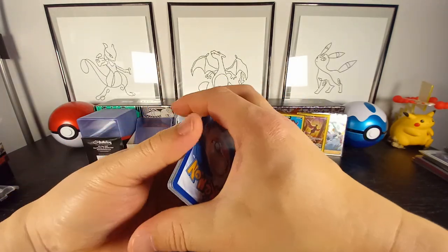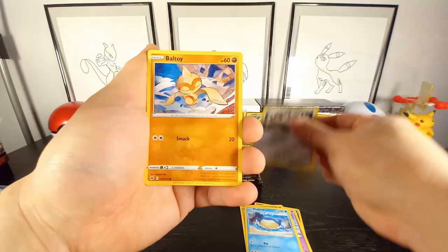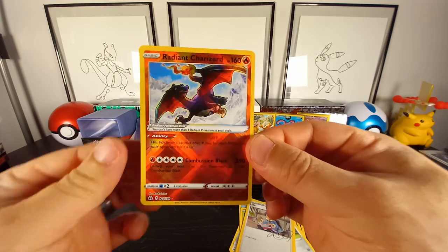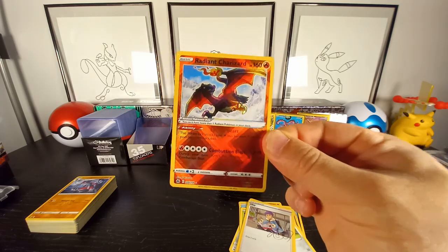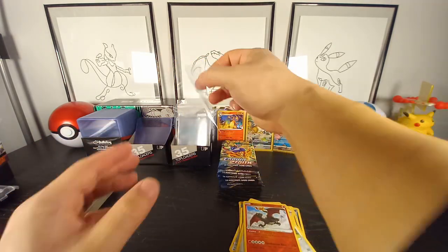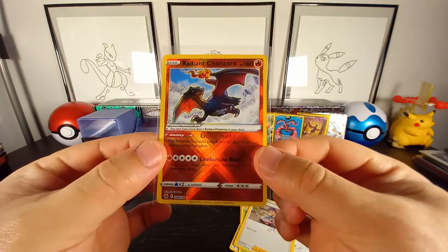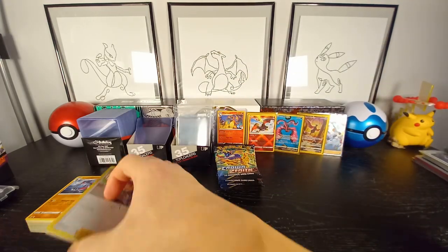Let's pick up the pace here — Pawniard — oh, Radiant Charizard! And we also have a Hop signature card in the back. Super left-heavy centering but it's still a Charizard, we take those, yes! Let's sleeve this up. Definitely the best Radiant Charizard — I prefer this one over the Pokemon Go one for sure, I think everyone does.